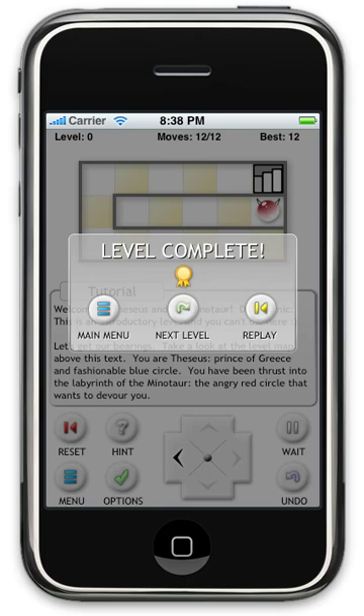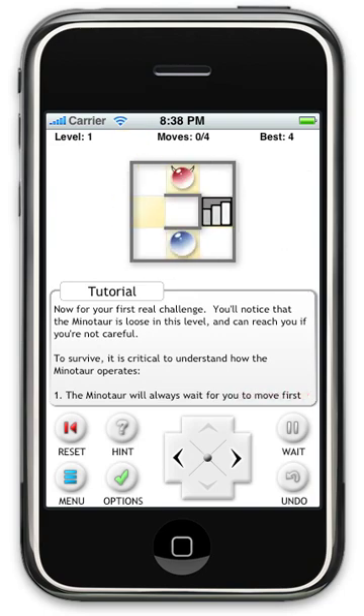You can play any level you want in any order. One thing to keep in mind is that the Minotaur has very strict rules. He can move two times every time you take one step, except he will only ever try to get closer to your row or column. So in this case he's already in our column.